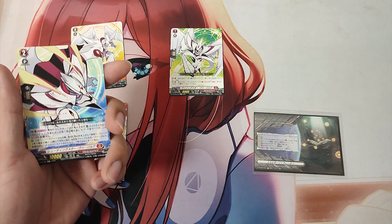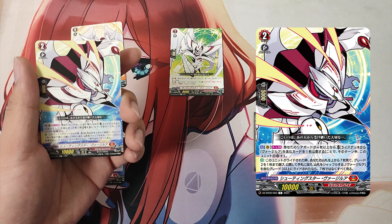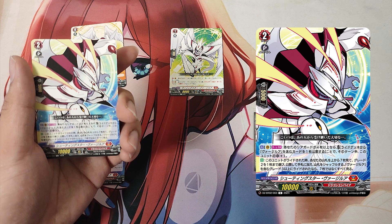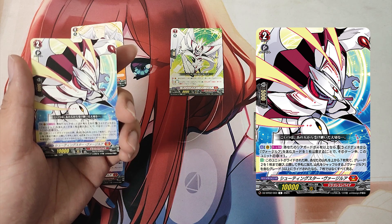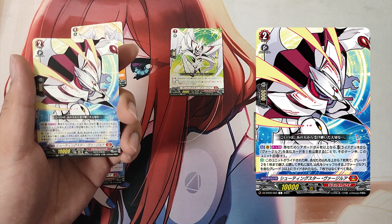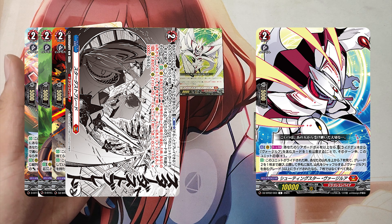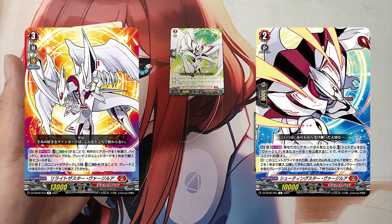The Grade 2, Shooting Star Virgila. 1st skill: Action as a Vanguard once per turn. If you have 4 or more rearguards, cost: reveal a card with Virgila in its card name from the ride deck. If the cost is paid, this unit gets +1 critical until end of turn. 2nd skill: Auto. When this unit is ridden upon, look at the top 7 cards of your deck, choose up to 1 Grade 2 card from among them, reveal it, put it into hand, and shuffle your deck. If it was ridden upon by a Grade 3 or greater card with Virgila in its card name, look at all the cards instead of 7.